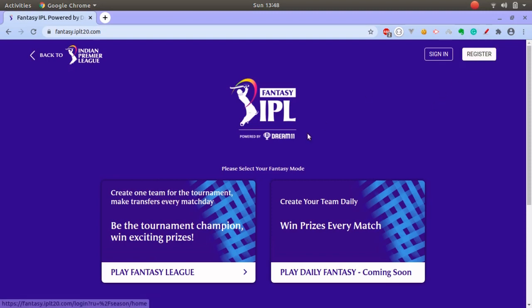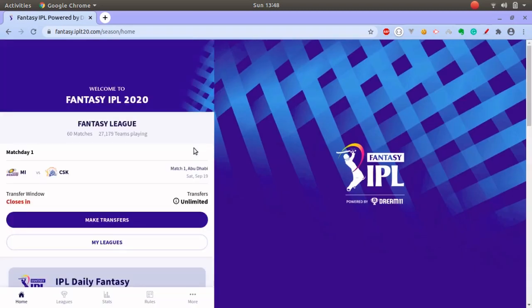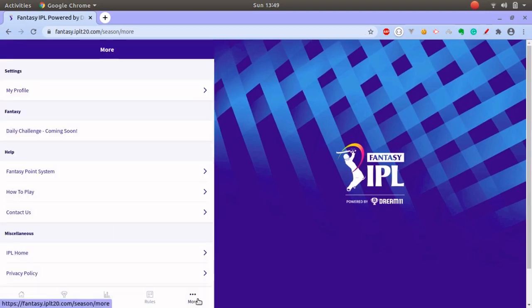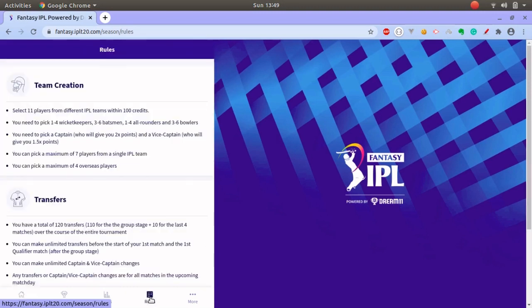First thing you need to do is register. Since I have already registered, I'll go to the play fantasy league. Here at the bottom there are a few things you need to know. Before making a team you need to look at the rules carefully — the rules are simple.